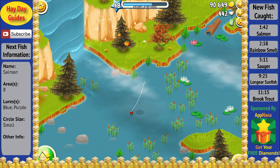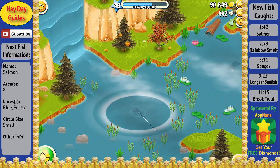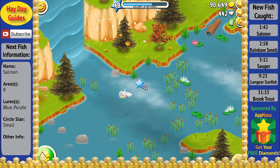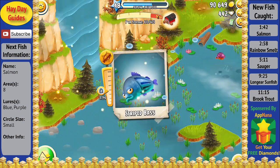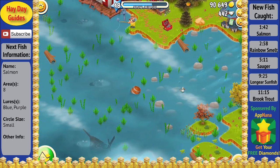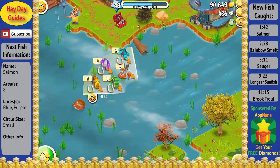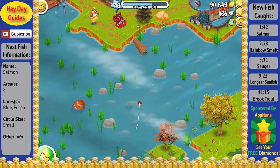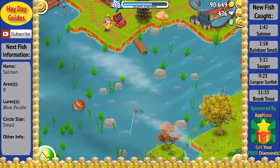Now that we have caught about two-thirds of the fish in the scrapbook, you can tell that it's starting to get a lot harder to catch some of these fish as they put up quite a bit of fight and are pretty rare to even find sometimes. While some of the other fish are very easy to catch and you will catch them over and over again when you're trying to go after some of the rare fish, which can definitely be a big pain.